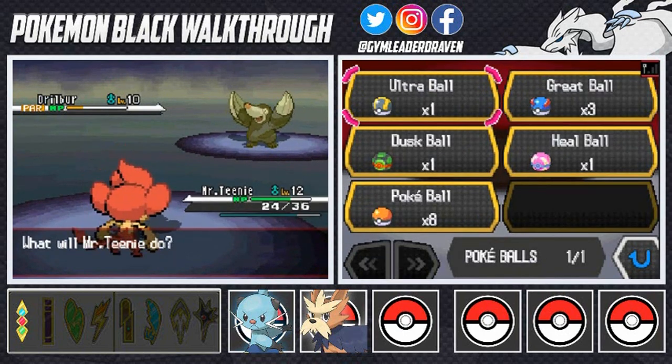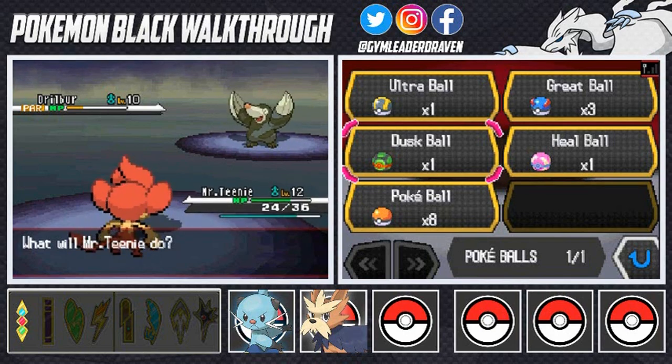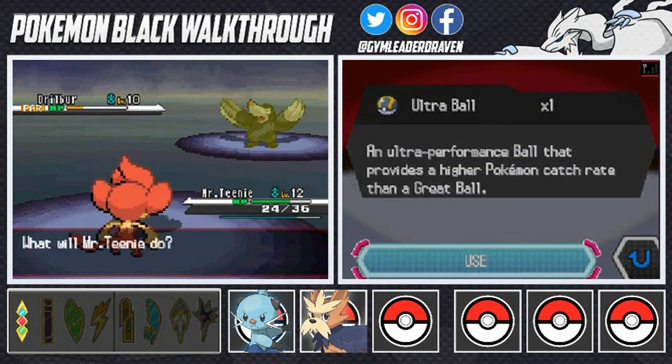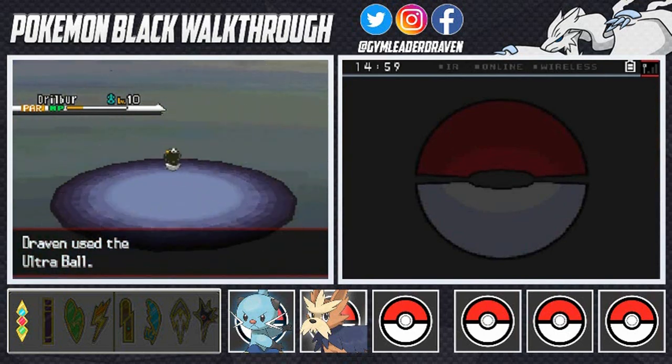Let's go ahead and use a Pokeball. I'm debating between Dusk Ball and Ultra Ball — Ultra Ball and Dusk Ball, Ultra Ball... okay, let's go with the Ultra Ball! There it is — stay in that ball, stay in the god dang ball! Yes! Drillbur is in the ball!